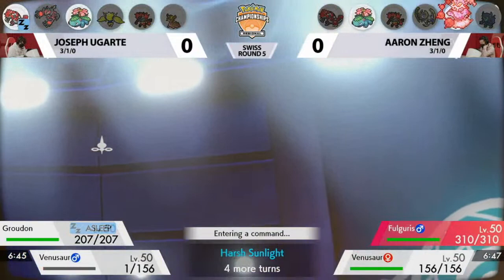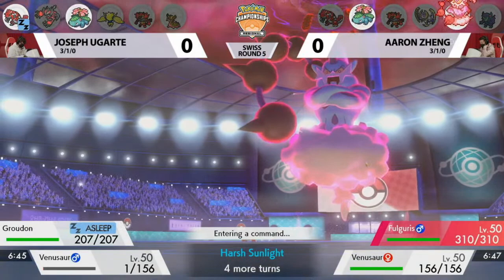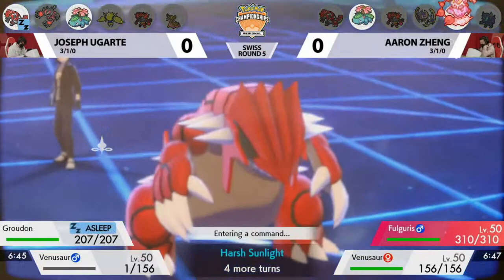But now that you're down to one HP, you can't Sleep Powder again. So do you want to save Venusaur for later and pivot into something else? Or is it somewhat of a hindrance to your team right now because you can't Sleep Powder either of the things on the field?